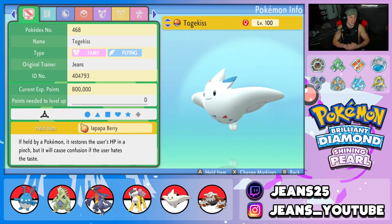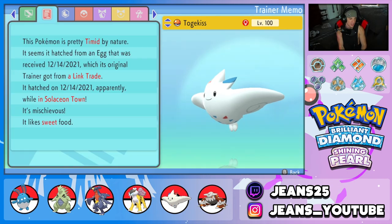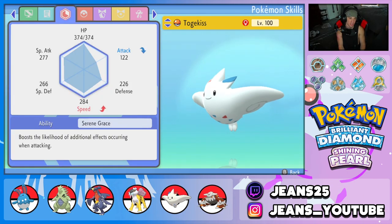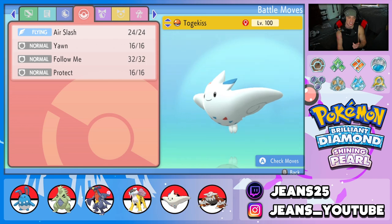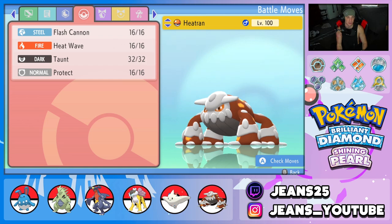Fifth Pokemon is Togekiss, and we need Togekiss for our belly drum Azumarill. We need a Pokemon to use Follow Me to redirect shots and allow Azumarill to set up. Togekiss is that Pokemon. We have the Iapapa Berry as item, Serene Grace as ability, and the moveset is Air Slash, Yawn, Follow Me, and Protect - a full support moveset.